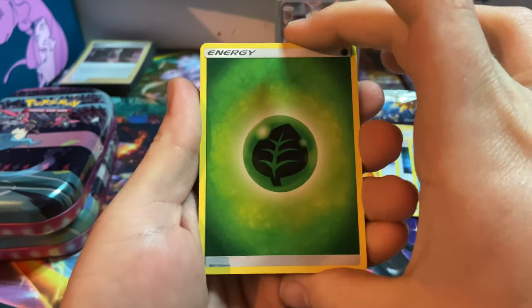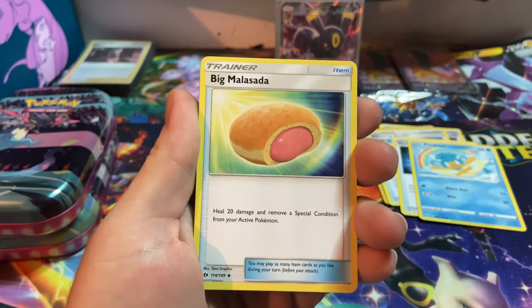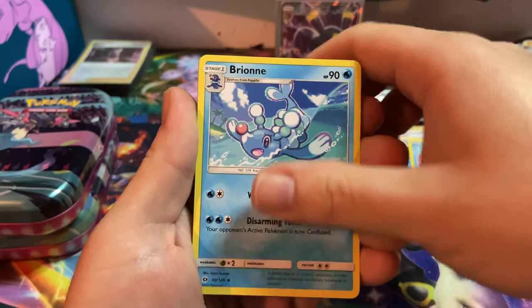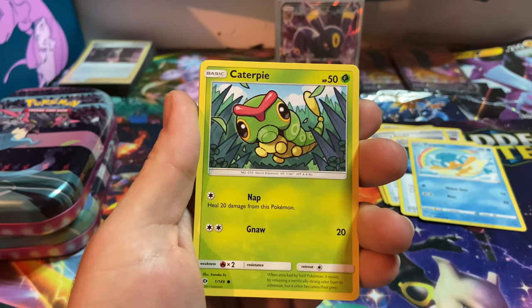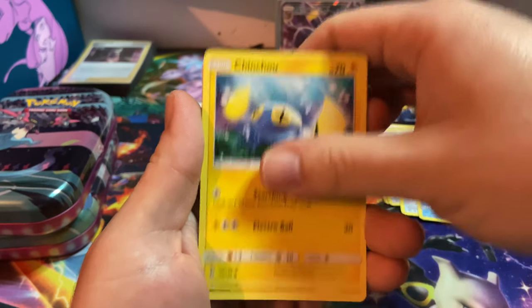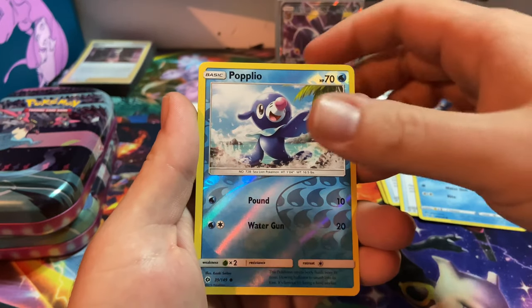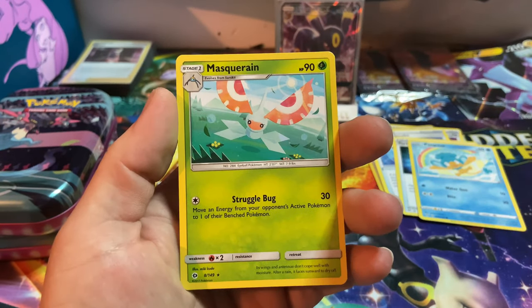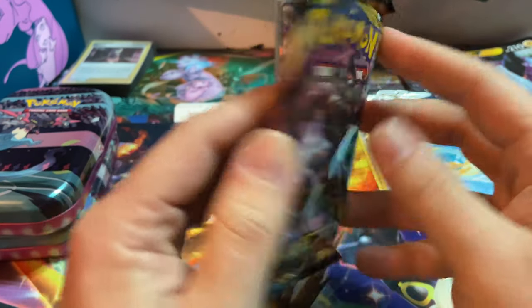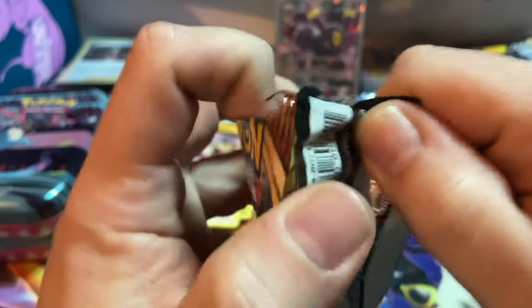Finally got a grass energy! Wishiwashi, Big Malasada jelly donut, another Bounsweet, Paras, Caterpie, Jangmo-o, Togedemaru. Darkness Ablaze, you're my go-to right now - give me something good!